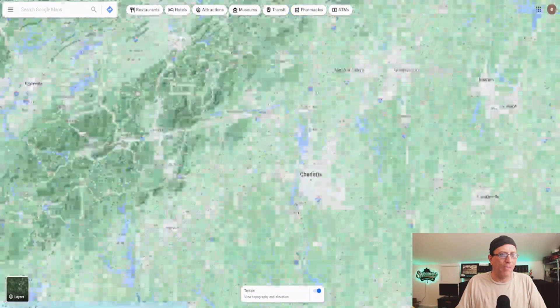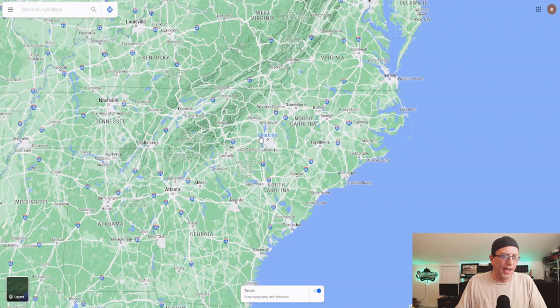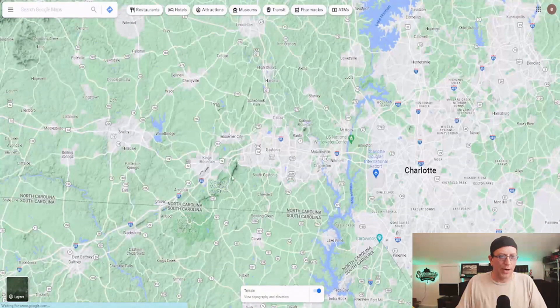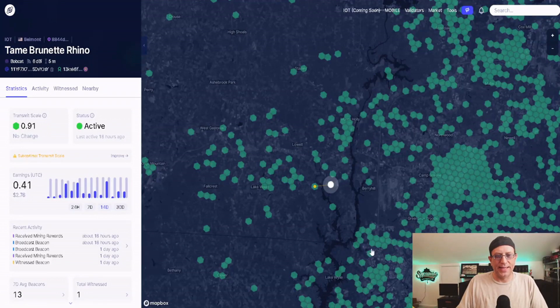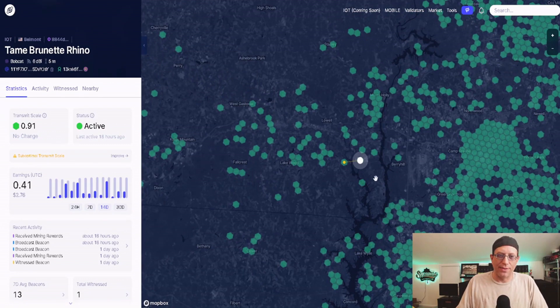If I scroll out you can see some of the mountain ranges next to us — the Appalachian range. We are near the Black Mountains and it's very hilly in this area. Looking at this, I'm particularly looking at this little bit right here, which is unfortunate because I'm in a position to really take advantage of this area of miners. But we can see that this hilly area between myself and Charlotte is not going to work out for me.